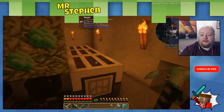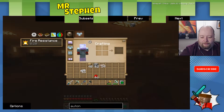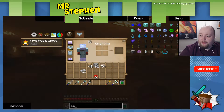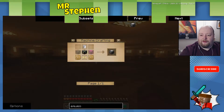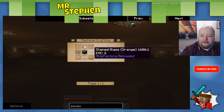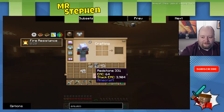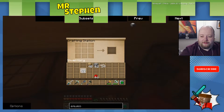The other thing we need in order to get this all working is aqueous accumulators, and we're going to be making a lot of them — we need eight of them, which is a fair amount. We need buckets, 16 lots of glass, and 16 copper gears. We'll start off with the copper gears since there's quite a lot.